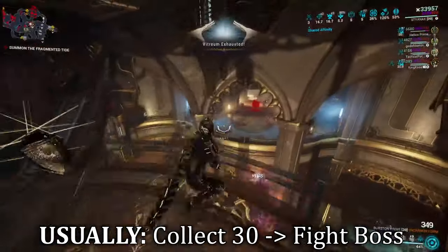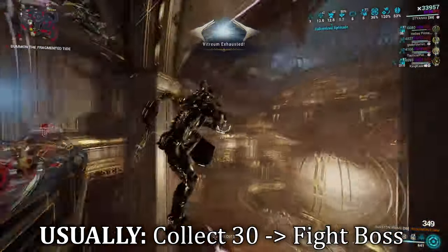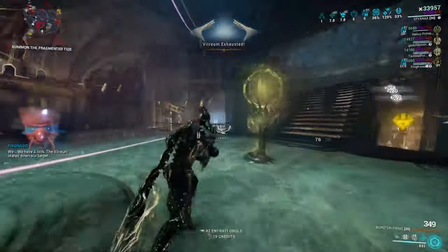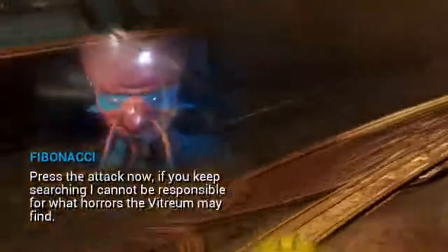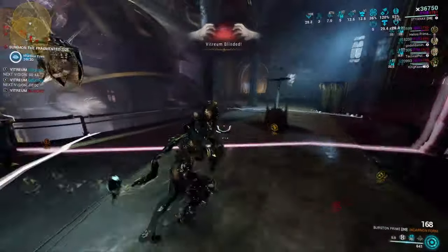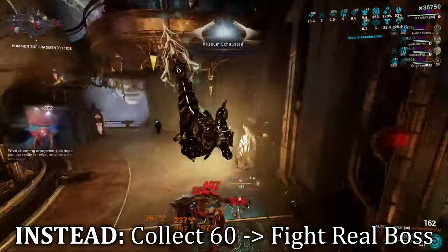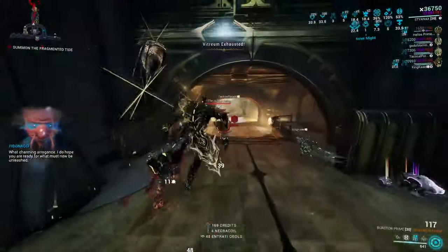Once you've collected 30 murmur eyes, you're supposed to head over to the boss and fight it. However, there is a slight detail in the announcer's voice — the fish, Fidabachi. He has a few different dialogue lines, but in one of them he states that if we keep searching and inject another probe into another Vitrium, he cannot blame us for what is about to happen. So we actually want to keep collecting murmur eyes up to a maximum of 60 murmur eyes in total, which reveals the boss's true form.